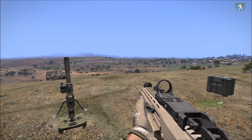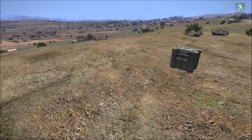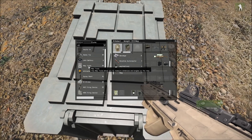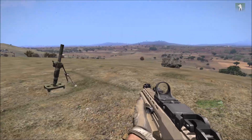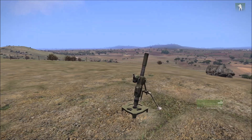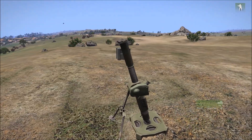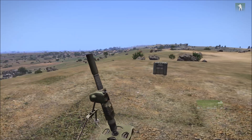Now that we've completed the direct firing tutorial, we're going to move on to indirect. The most important tool you'll need is from the AGM modification — it is the map tools. This will allow us to get our azimuth and range correct, which we'll then use in comparison with a range table to correctly orient the elevation of the mortar barrel.